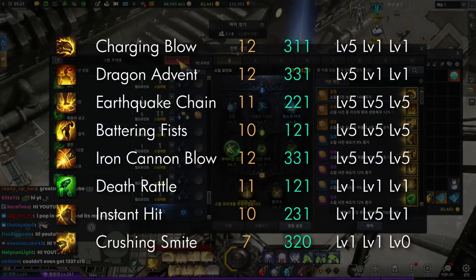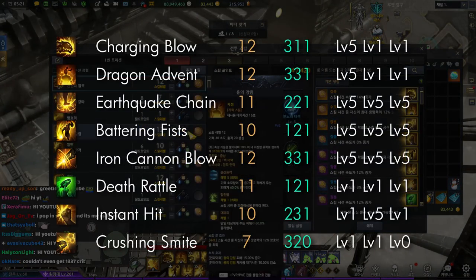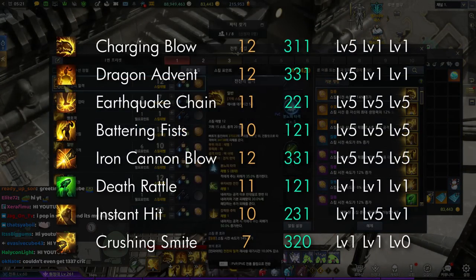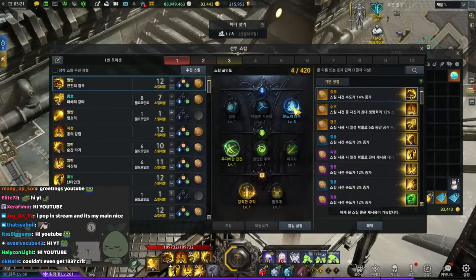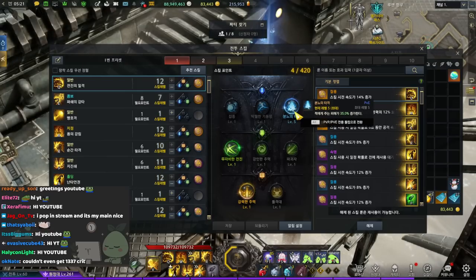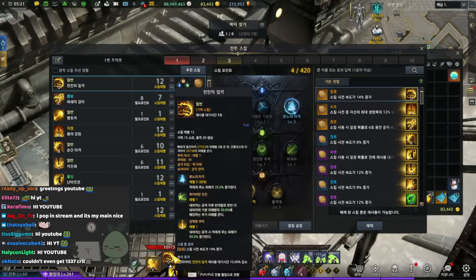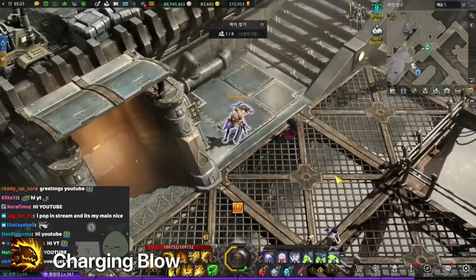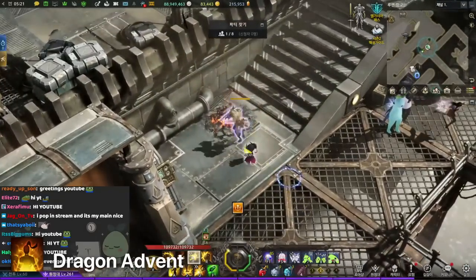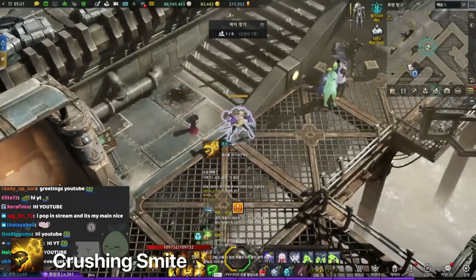Scrapper changed a lot — scrapper now is much easier to do DPS with because her charging blow changed into just a flat damage increase. This used to be mandatory where it increases your attack power. Now instead of your starting attack being Q and then the other skills in order, she can use Q whenever she wants, W whenever she wants, and the other skills whenever she wants.